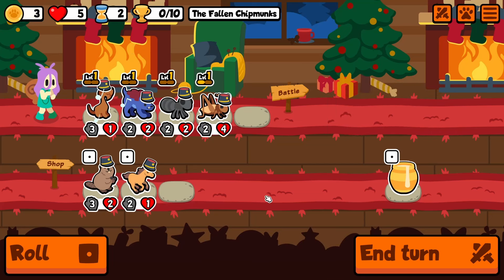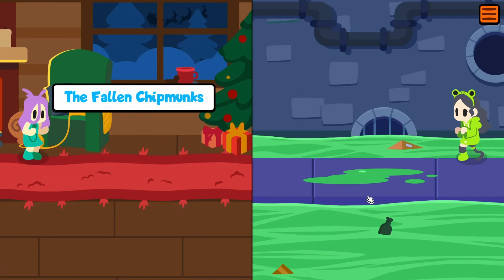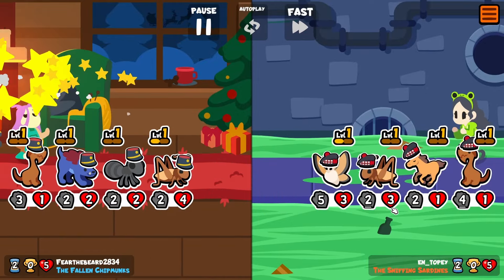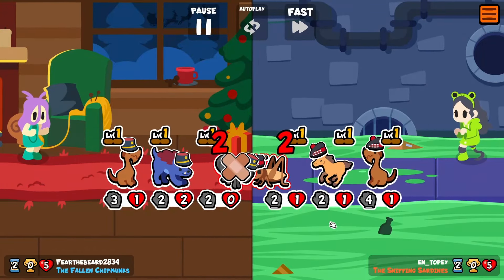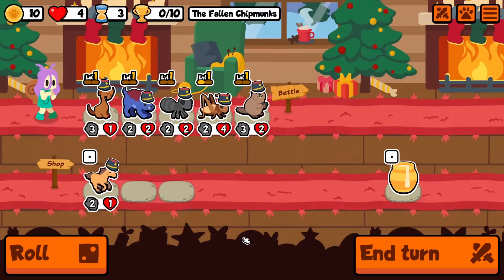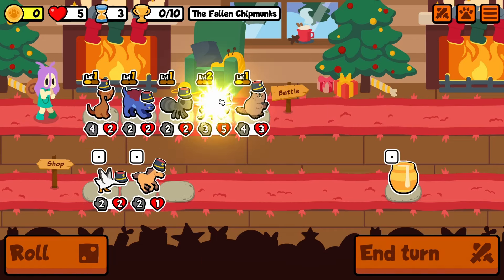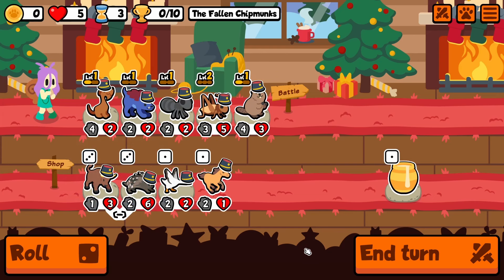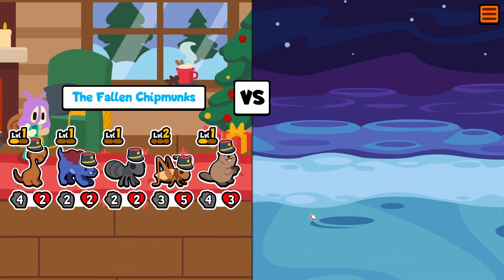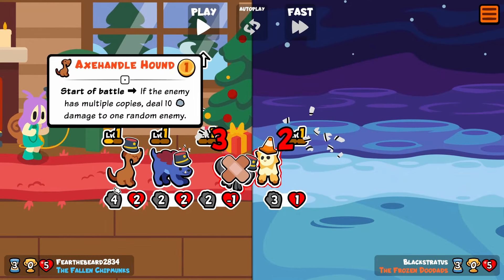The axe handle hound is a pretty good unit to start off with this weekly, mainly because you might catch some people running double the same animal — especially with the cricket and the horse. I usually see a couple people running two of those doubled. Let's see if we can get something good here. We need a level up — this will give us a level up. The ox and the porcupine I don't really care for. Actually, the ox after the cricket wouldn't be a bad idea. See, they got the double axe handle hound, so we get to do 10 damage.